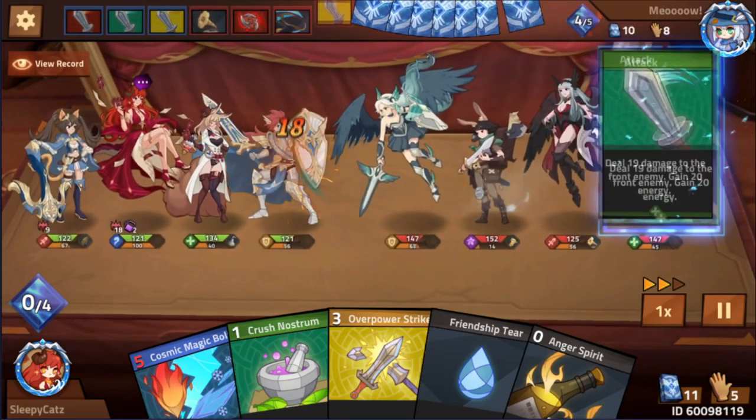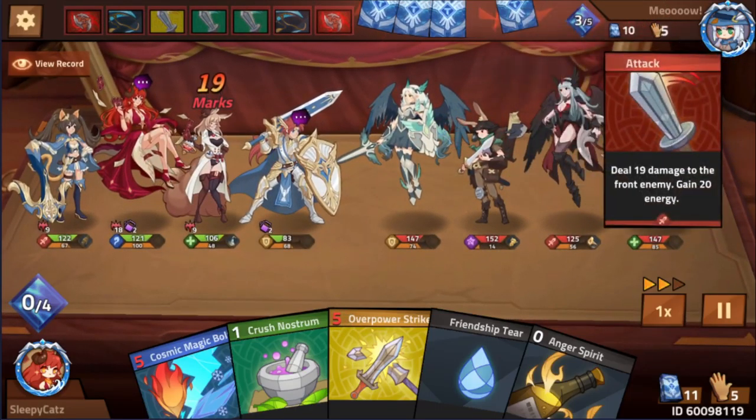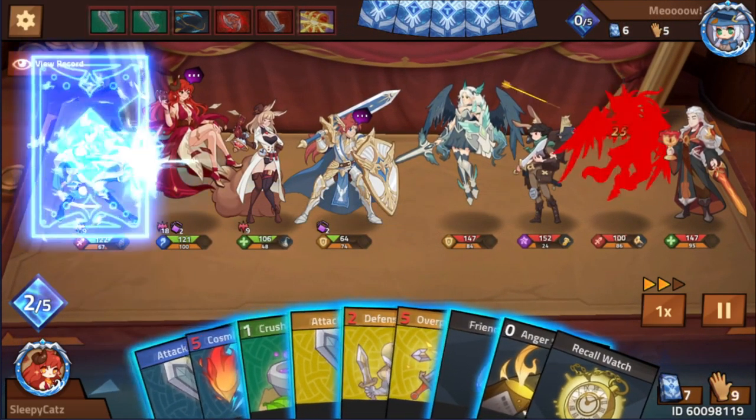If you want your team to revolve around Squire, put gears and heroes that help Squire achieve what he does best — studying your opponent, making them lose their chance to deal damage. Or you could just put Squire in to force your opponent to take out Squire first, so that your remaining teammates can finish the game.